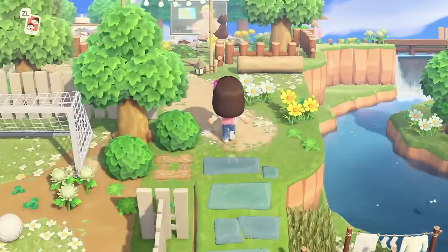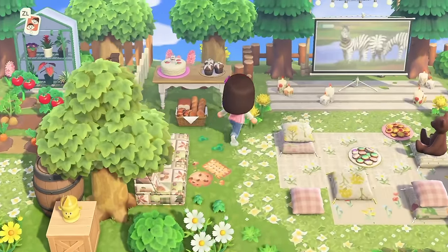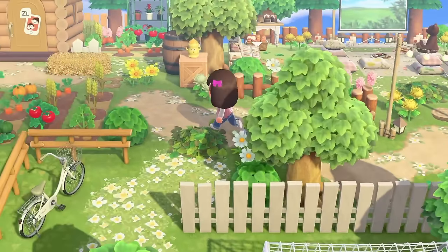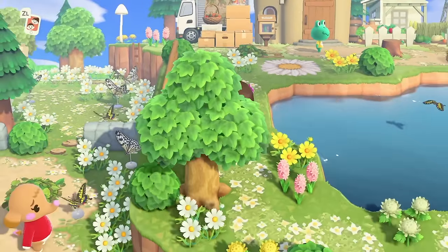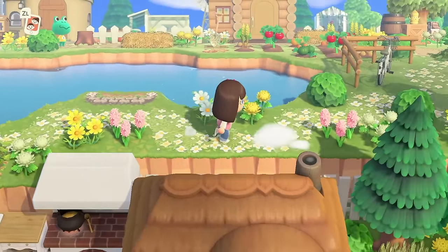I love how natural it looks, and this cute little area where you can sit with a teddy bear is very cute. I definitely felt myself leaning more towards natural islands after doing this one, so I'll definitely do some more natural islands in the future. But for now, Daisy Chain is going to sit lovely here at position number four. Let's go see what island number three is.